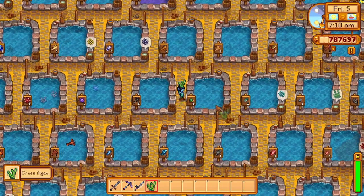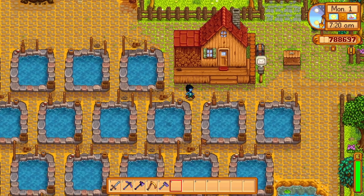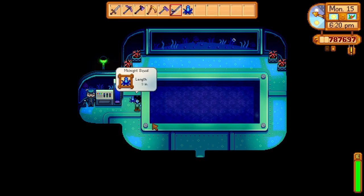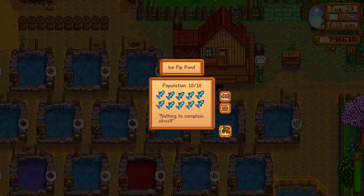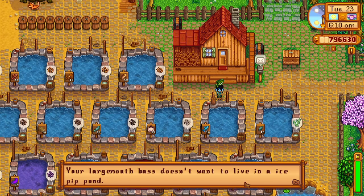The main use of a pond is to hold and raise fish on your farm. This also includes fish caught at the night market between the 15th and 17th of winter, crab pot fish, and beach forageables such as sea urchins. Some fish will produce their own type of roe and may produce items. Fish ponds have a max capacity of up to 10 fish of one species — you can't mix different types of fish in one pond.